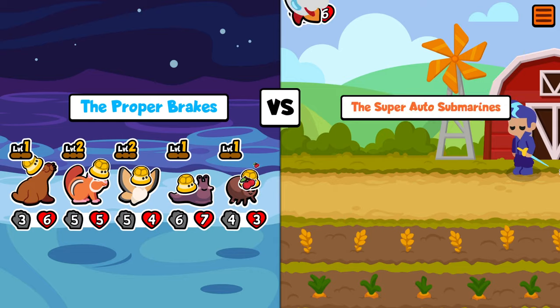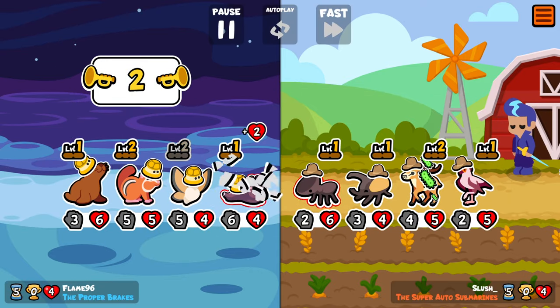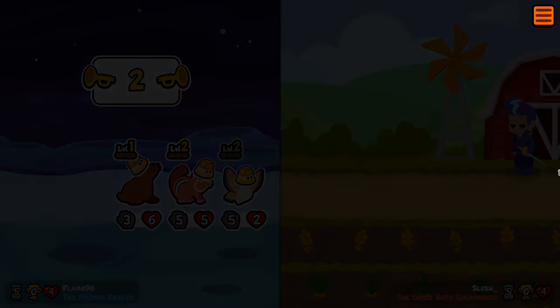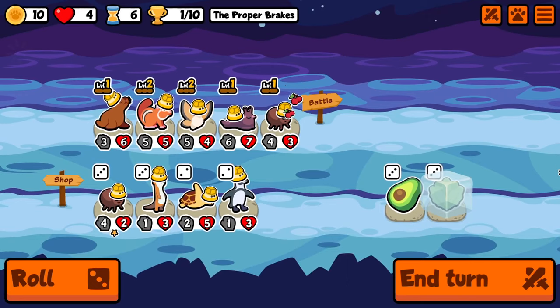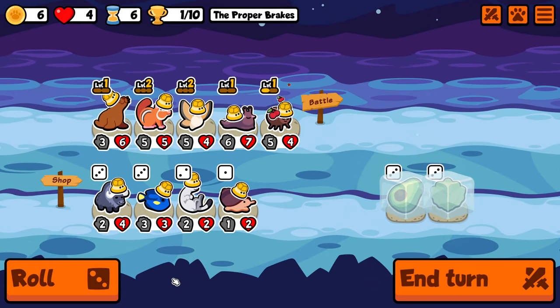We achieved that by taking a Sea Lion and a Slug. I think Slug has pretty nice synergy with the Flea because of the weakness. You can see the 2 smaller Slugs actually take out the strongest enemy unit there, which is what you like to see.